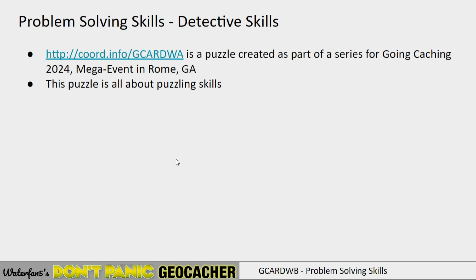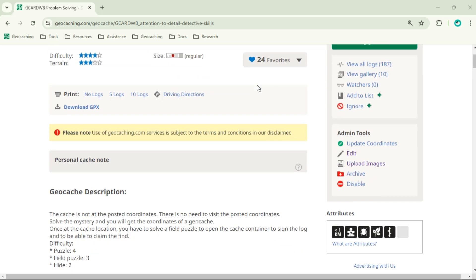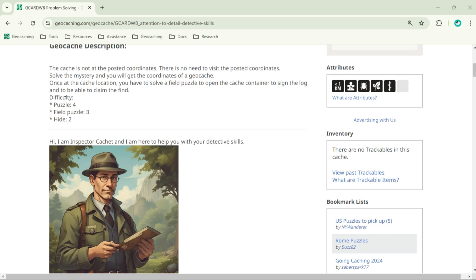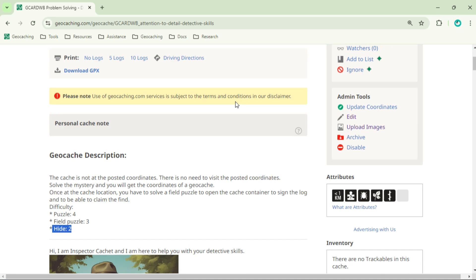Let's take a look at the geocaching.com website and take a look at what the puzzle was. Here is the puzzle. I've hidden everything that gives away the coordinates. There are a couple of elements to it — there's the puzzle itself. There's a field puzzle that is the most difficult one in this series, but the hide itself is pretty straightforward. I created the puzzle, so hence no problem of spoiling my own puzzle.